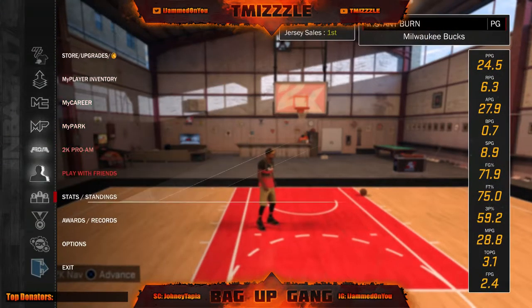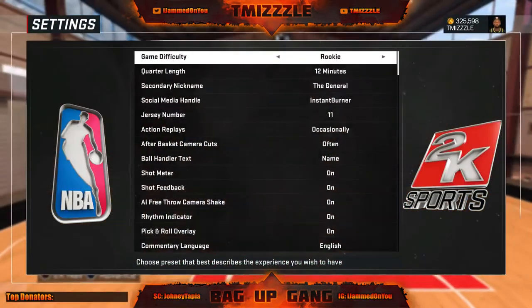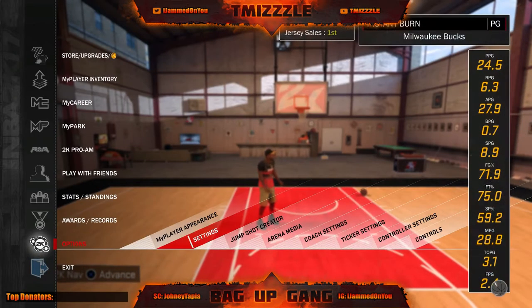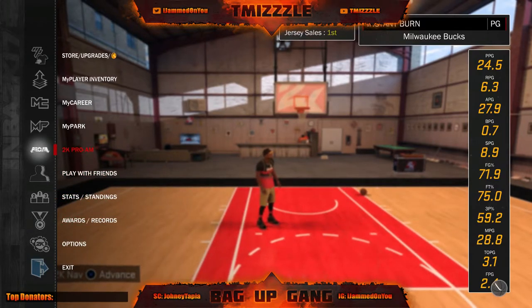The first thing you want to do: go to your options, go to your settings, and put the game on Hall of Fame. After you put the game on Hall of Fame, the next thing you want to do is pick a jump shot.